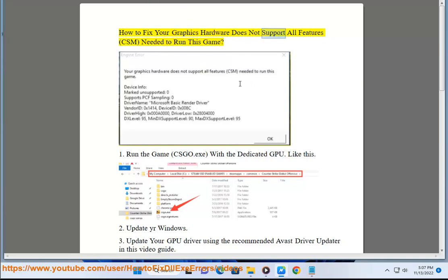How to fix 'Your graphics hardware does not support all features needed to run this game.' Step 1: Run the game, csgo.exe, with the dedicated GPU.